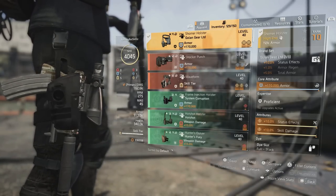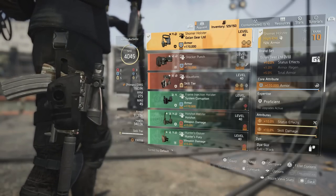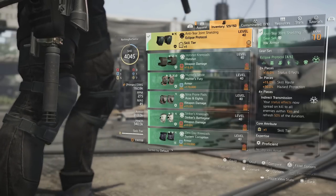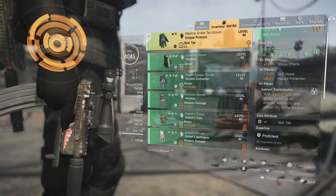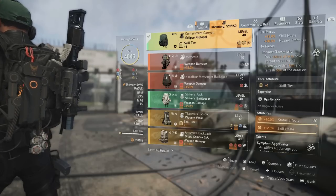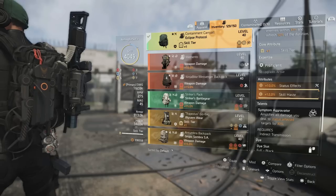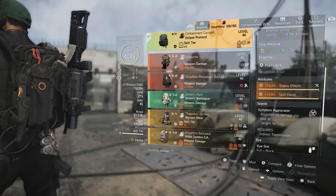For the holster, we're running the golden gear holster. You can run the new gear set that also has 10% status effects, but I personally like golden gear because it always rolls with an armor roll and I can look for one with skill damage and roll the other for status effects — skill damage for the drone and status effects for the burn. For knee pads, we have our second piece of eclipse with skill tier status effects. For gloves, we have the eclipse protocol gloves, our third piece, with skill tier status effects. The fourth and final piece is the eclipse backpack, which has skill tier, status effects, skill haste, and it amplifies all damage you deal to status-affected targets by 30% — so the drone hits 30% harder and any weapons hit 30% harder too.